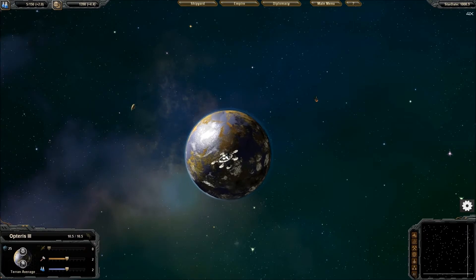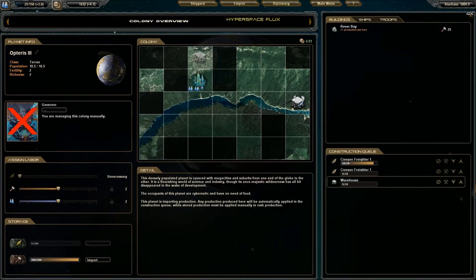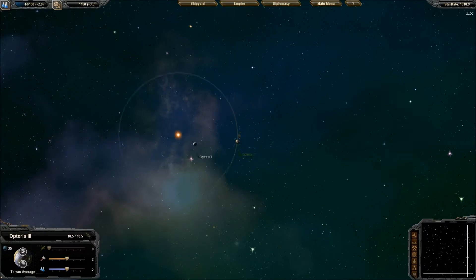I discovered Industrial Foundations, which means if I go to buildings, I can make a rover bay. There's a hyperspace flux event — okay, we're going to go ahead and build one of these first. I'll rush that. Then we'll let the rover bay build. The hyperspace flux is over, so now our scout can continue scouting.